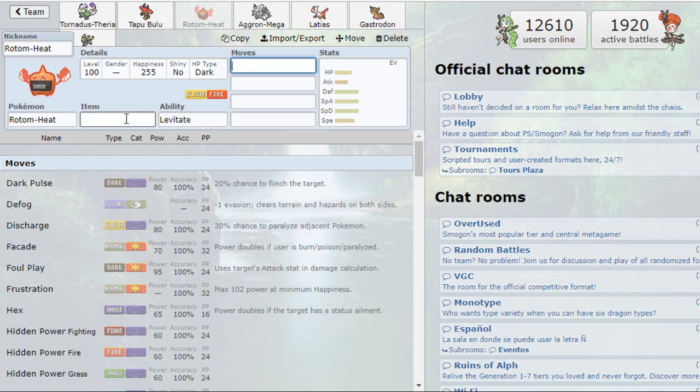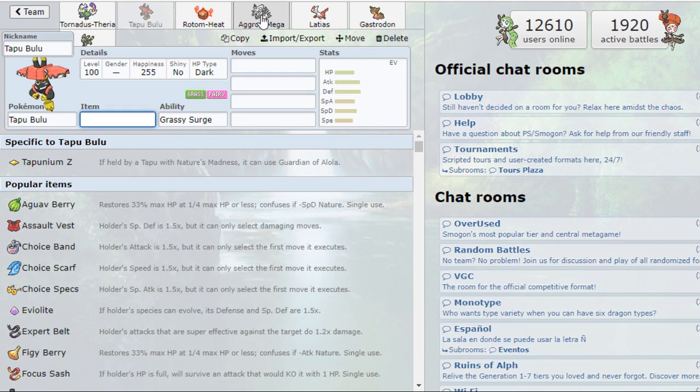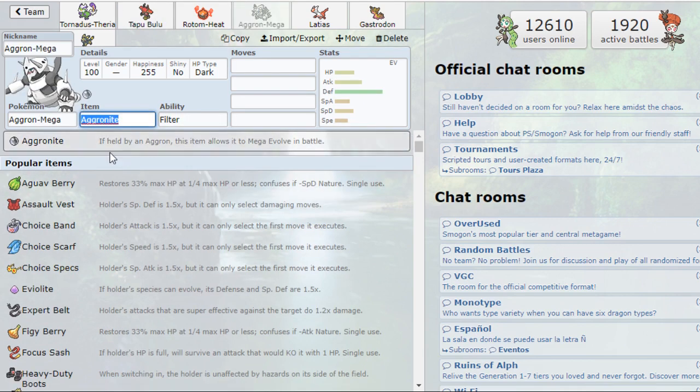I also drafted Rotom-Heat. As those who play OU know, it's one of the best Pokémon in the format currently — Heavy-Duty Boots, switch in for days, take hits, Pain Split, Defog, you name it. It provides a great Fairy resist for the team and a nice core with Tornadus where we can U-turn and Volt Switch to get momentum and help get Tapu Bulu in.